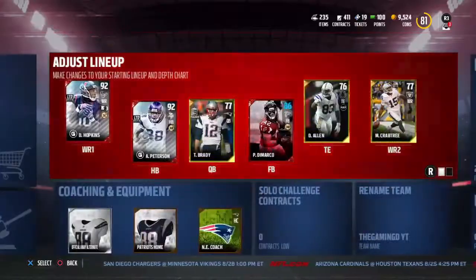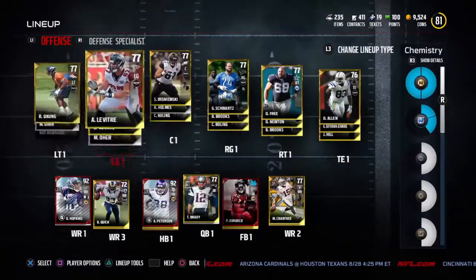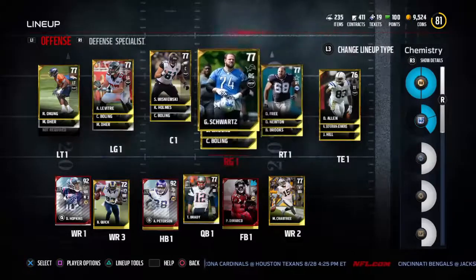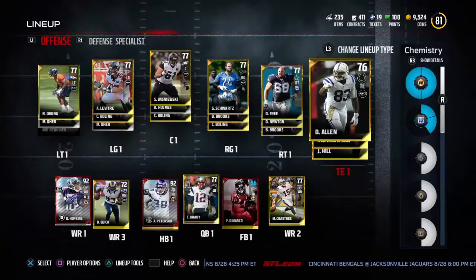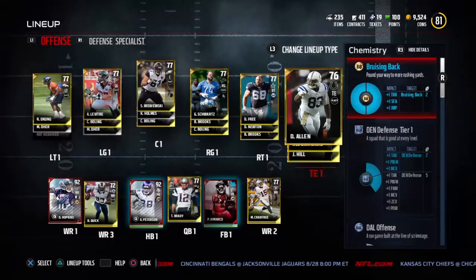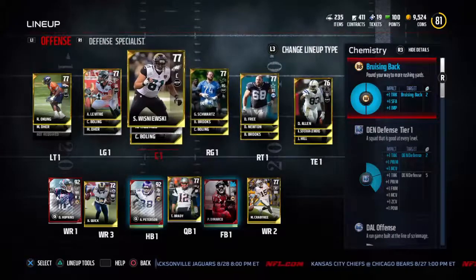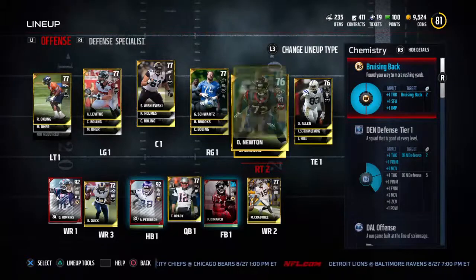People don't really understand the chemistry when it comes to Madden. Like FIFA, it's kind of easy to understand because it's more about regions — chemistry has something to do with every player on the team. But in Madden, it's more like you can have people from the same team be in a certain chemistry tier, or you could have random people all doing the same exact thing. So as you can see, I have a Bruising Back for my halfback and my fullback.